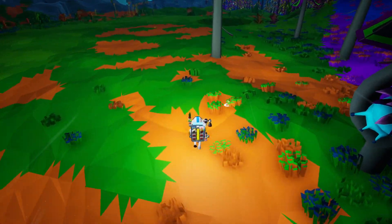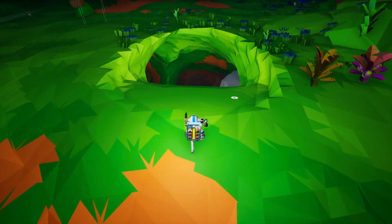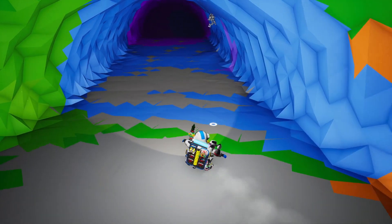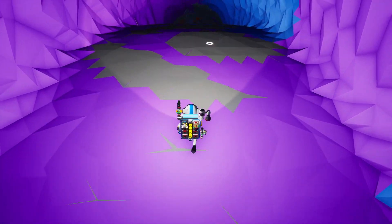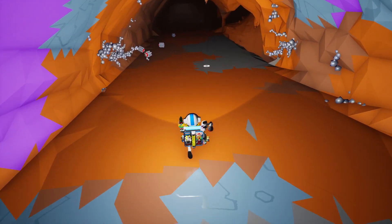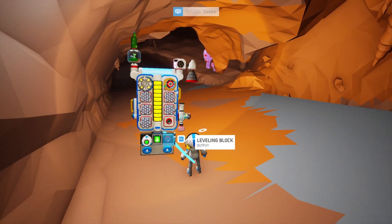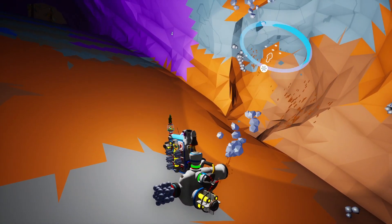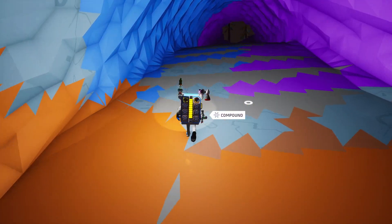We're closing in on having this automation completed. I think we're going to have to test it obviously. All the compound was over here — we dropped quite a bit of it. Obviously we could mine more, but we dumped a bunch of nuggets so I want to pick them up. Here we go — one, two, three, four, five. Let's grab one more on the way out. There we go, six compound.